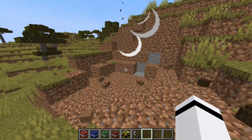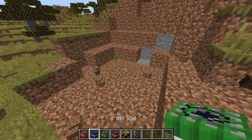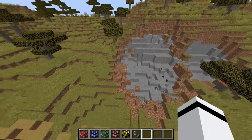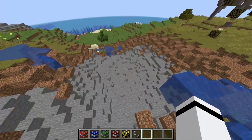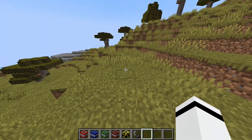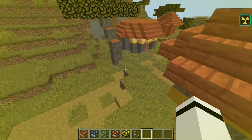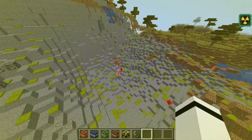So real quick, to show you a proper scale, let's run over all of these TNTs again. We have Normal TNT, TNT x5, TNT x20, Meteor TNT, which is just enormous, and last but not least, Nuclear TNT — and these don't even begin to show the explosive power in this mod.